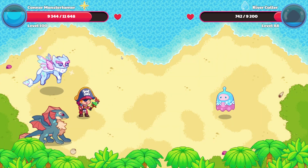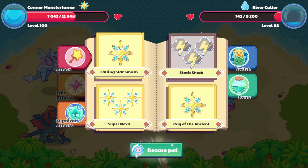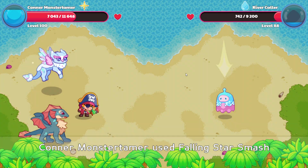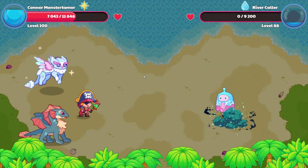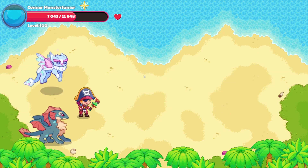Let's see what River Collar does here. Torrent hits us for 2301 points of damage. And one more Falling Star Smash here — 5 times 3. 5 plus 5 plus 5, that is 15. Down on River Collar — that is the end of that battle. And we won.